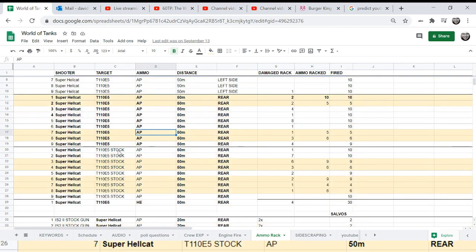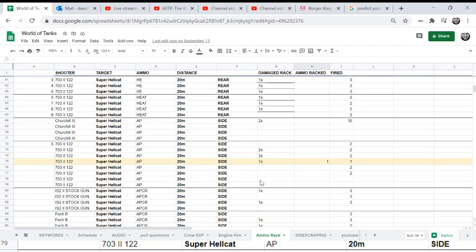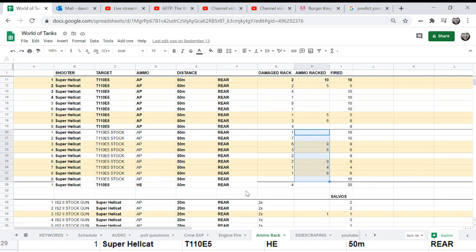Here's another example marked 'stock' — meaning I pulled out the crew and put in a 50% crew, making sure there was no safe stowage or anything like that. It looks like I exploded the ammo-rack more often. It appears it worked more often when I brought the crew down to 50%.